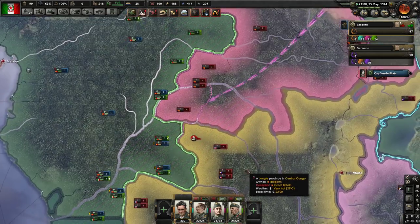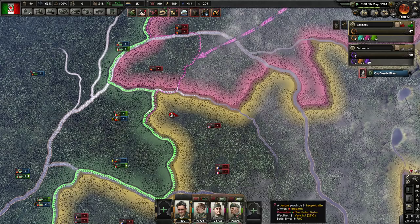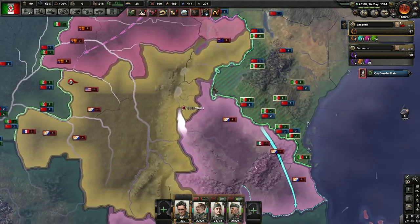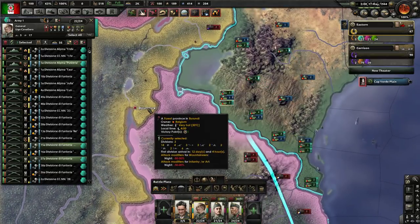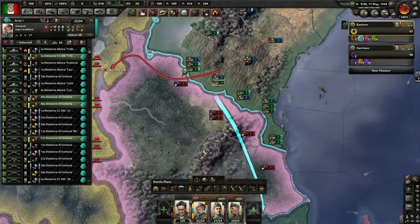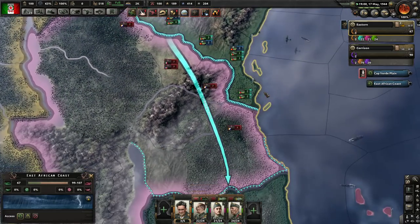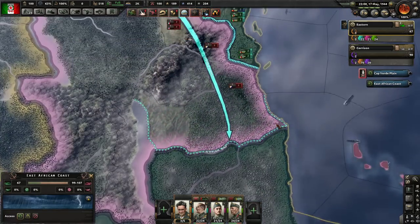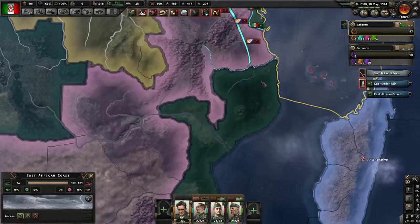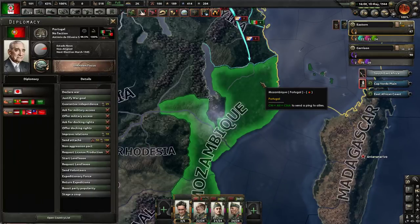I talked about heavy cruisers as like, oh, heavy cruisers are kind of crap. Yeah, but turns out we're putting them to good use. That's quite nice, actually. We can do that. We've got this. There's nothing else to gain down here. This is Portugal, right? No — Mozambique. But yeah, sorry. Yes, it is Portugal, and we're not at war with them.